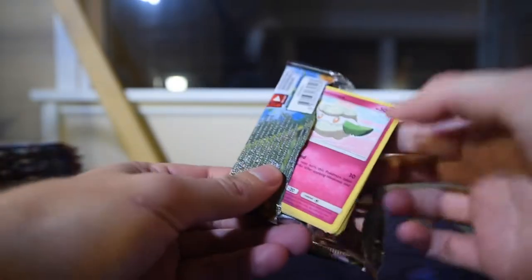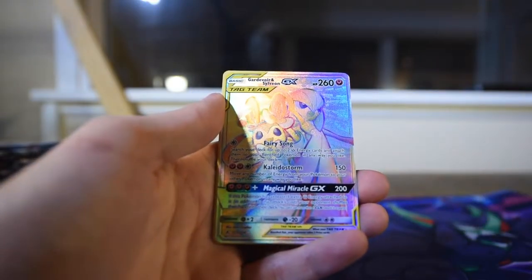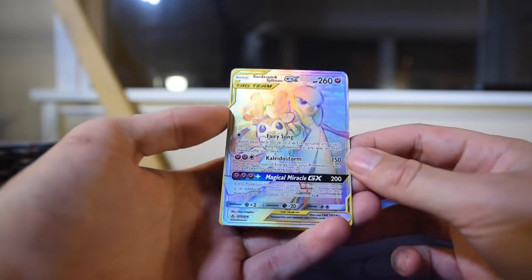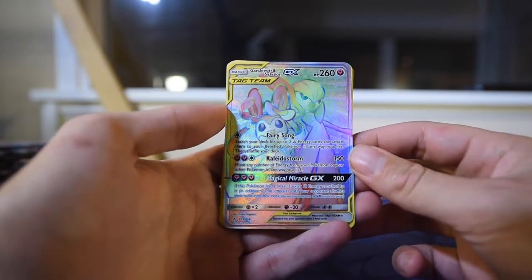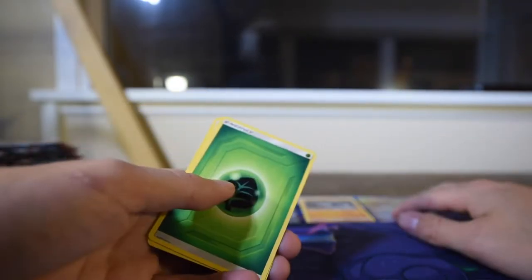Kind of a weird Pokemon to pick for a rare. There's a code, and Gloom as the reverse. We got a Gardevoir and Sylveon GX rainbow — that's a pretty card! 225 of 214, secret rare. A little hard to see depending on the angle, but wow is that a cool card — very, very pretty, and it looks pretty fresh.